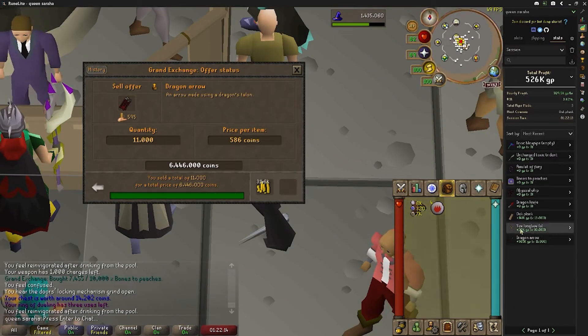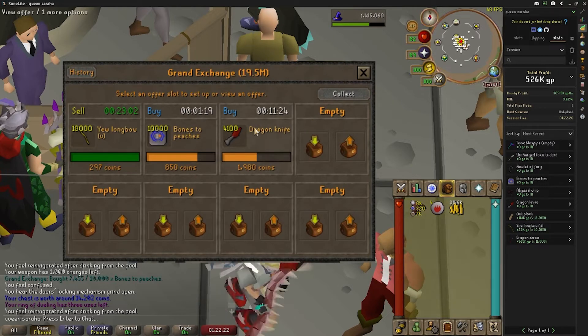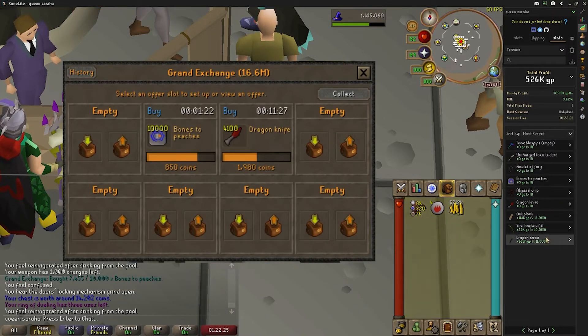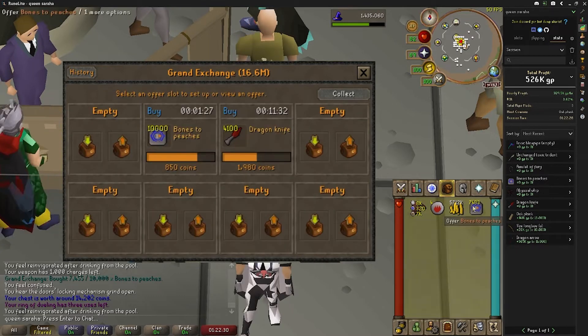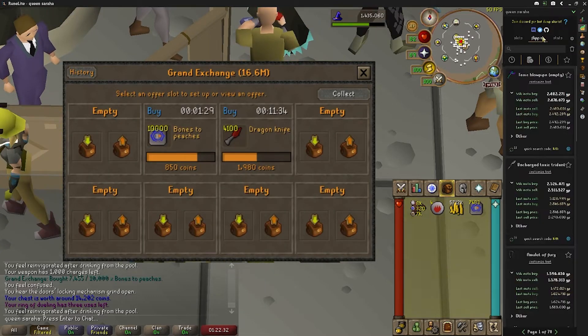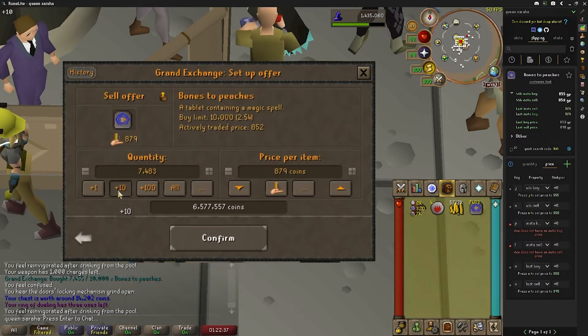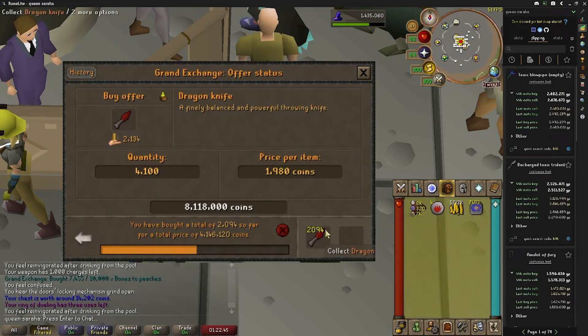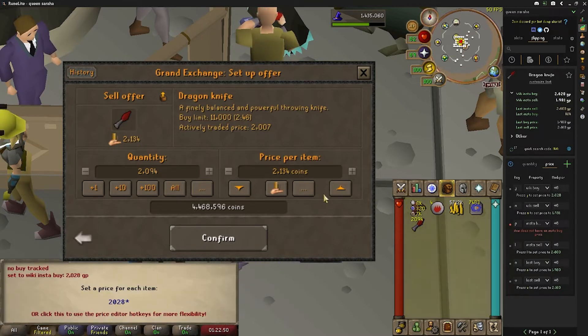Flipping makes up for it, though. 363k off these beautiful Dragon Arrows. Let me get this a little bit bigger for you guys. Yew Longbows sold — I only got 20k off them, not great, but you know, it's a flip. Bones to Peaches — I wonder if they've increased. I was buying them for 850 and they were selling for 855. Nope, still 855. I may hold on those. That's debatable.